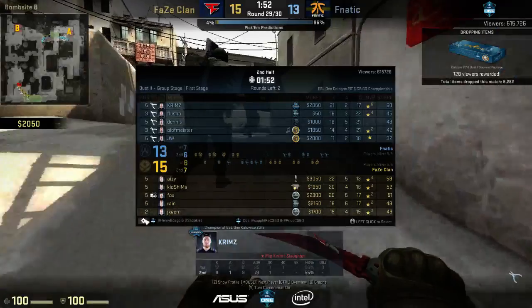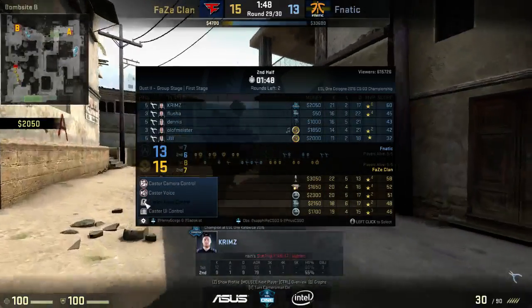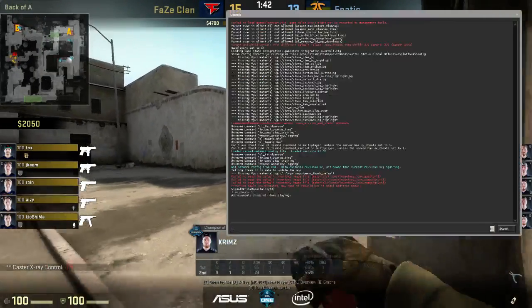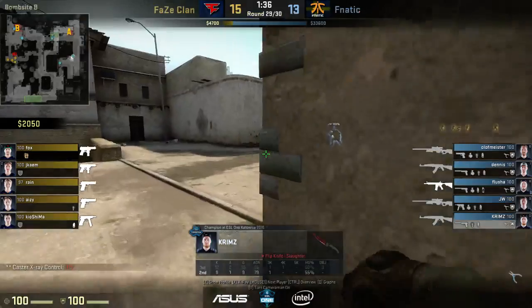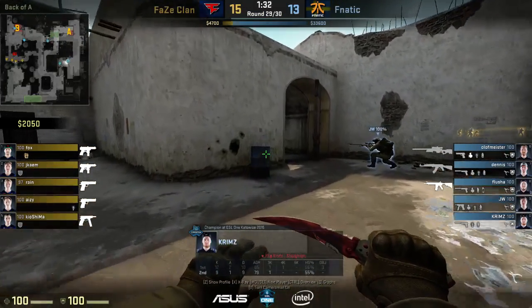What a lot of people don't know is there's a little settings button over here where you can enable the casters, the camera, and the x-ray. For me the x-ray was bugged — if I set the x-ray control to the casters I wouldn't see x-ray at all. To fix that, use the command 'spec_show_xray 1'. That means x-ray is on, and if I press X I can disable or enable the x-ray.